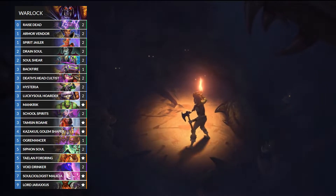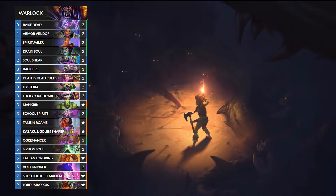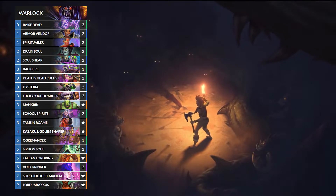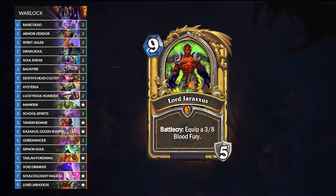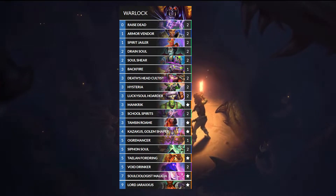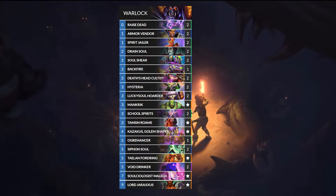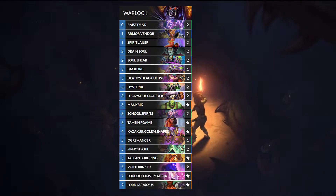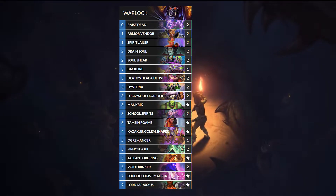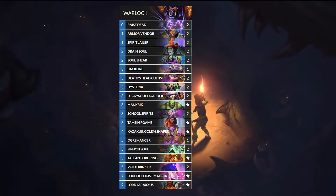You also want to keep Mankrik as well as Socialite and Milicia when you're against a slower deck. Kazakus is also a keep into slower matchups. Against warlock and priest, you keep Jaraxxus. This deck will lose the mirror match to Tickatus warlock — that's the unfortunate truth. Tickatus does win slow matchups, but the entire Tickatus package is so atrocious against aggro that the deck is pitiful. This deck beats aggro on board but loses to the Tickatus mirror. However, it still beats priest, so that's something positive.